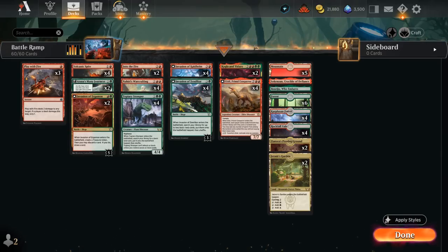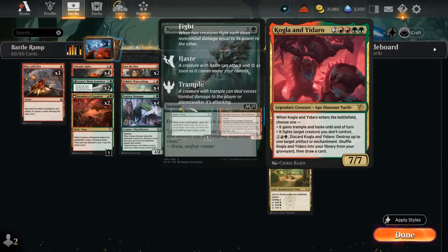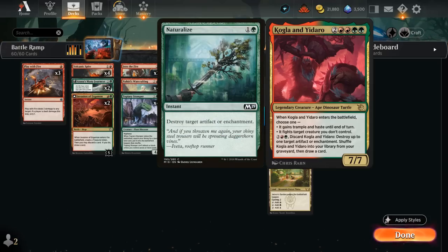We've got two copies of Kogla and Yidaro, which can be cast for six mana as a 7/7. When it enters the battlefield, it can either gain Trample and Haste until end of turn, or fight a target creature we don't control. We can also pay four mana to discard Kogla to destroy an artifact or enchantment, then shuffle it back from the graveyard and draw a card — and that ability is uncounterable, making it a very nice Naturalize effect.